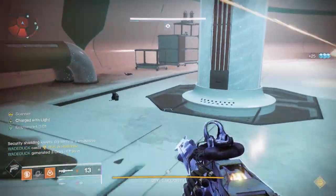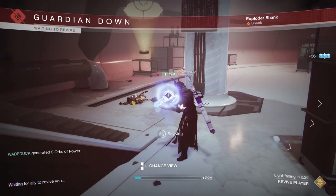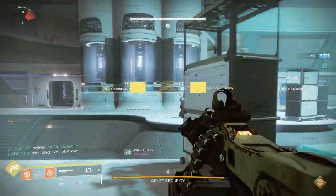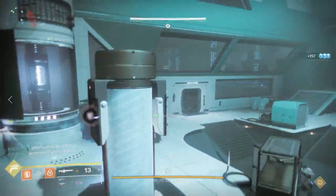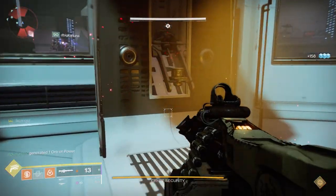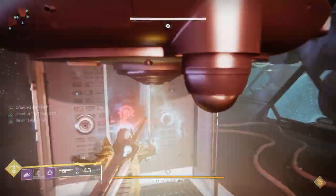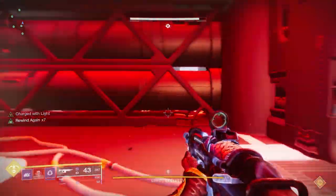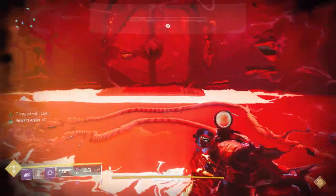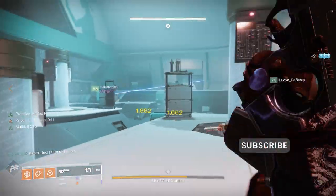There are two keypads the operator will have to punch on the left and two on the right, for a total of four. Once the scanner on his side finds his two, he will go to the augmentation terminal and put his role in, and then the person on the other side picks it up to do scanning as well. That's when we sent the operators down. The operator has a timer — once he goes down, if he takes too long he'll burn up. So we want to give him as much time as possible. Once he's punched all four, a chime will sound and it's time for DPS.